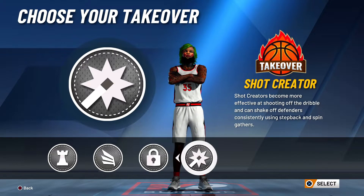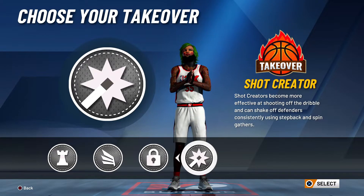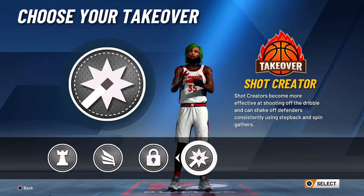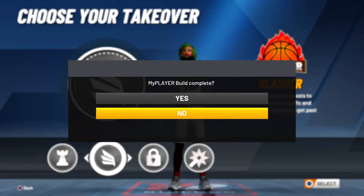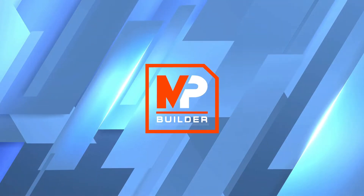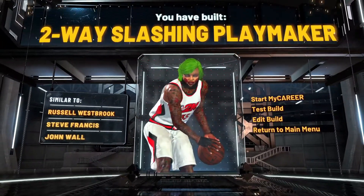For takeovers, do not do playmaking, do not do shot creator. If you're a shot player, the off-ball threat shot card is pretty good, but for this build I'm gonna do slashing or lockdown. I did slashing — slashing to me is the best one.